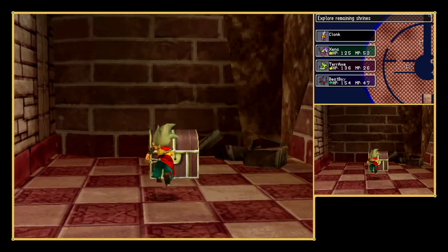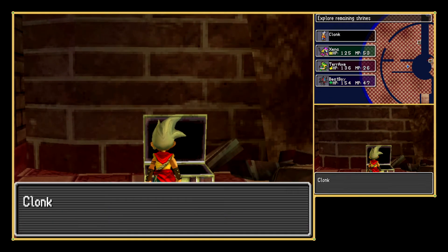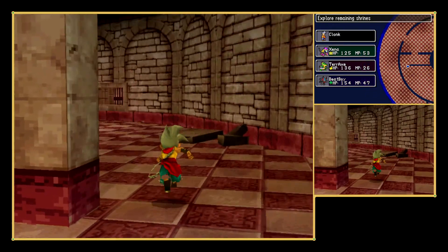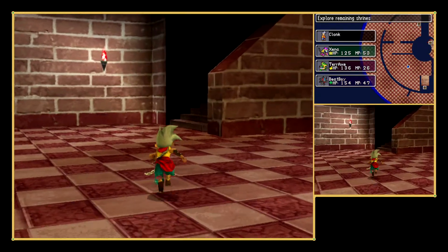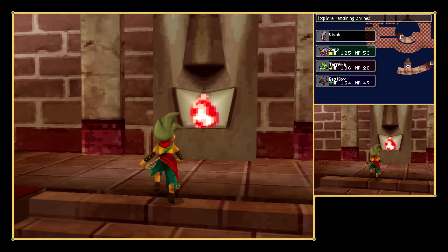Oh treasure — I'll take that one. What do we get? A Seed of Agility. Okay, that was a brown box — unexpected. Pretty sure they give you a random item.